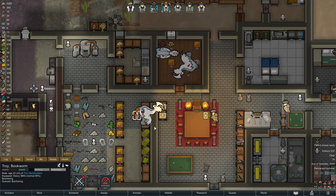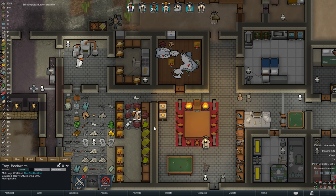Before he starts working on that, it is time to butcher yet another Thrumbo. Our kibble supply is once again starting to run low, and with crafting becoming more and more of a common task here in the colony, Edmo is often occupied elsewhere, so for a few days now Troy has taken over as the Steakhouse's resident cook.